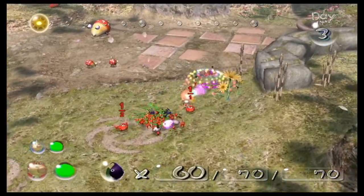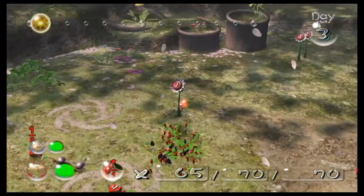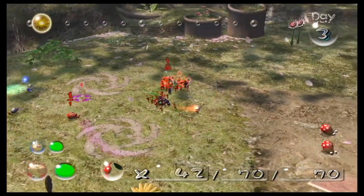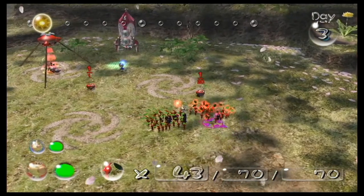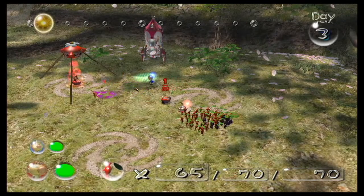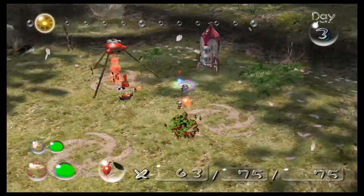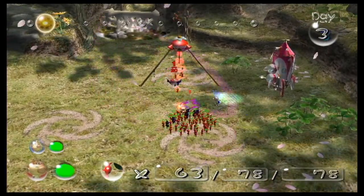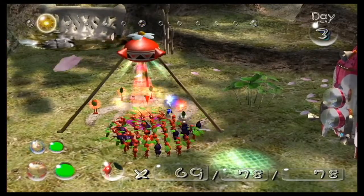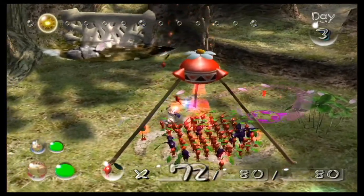In Olimar's defense, this actually wasn't a feature in Pikmin 1 originally. It was introduced in Pikmin 2 and then retrofitted into the New Play Control version of Pikmin 1. So as you're holding a Pikmin, press B to swap between Pikmin colors. This is very helpful, but it can cause issues where you might accidentally throw the wrong type. It is still a little finicky, but it's definitely a welcome improvement over the first game, especially the GameCube version.